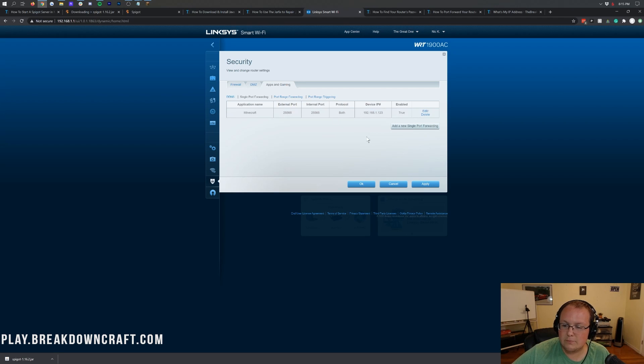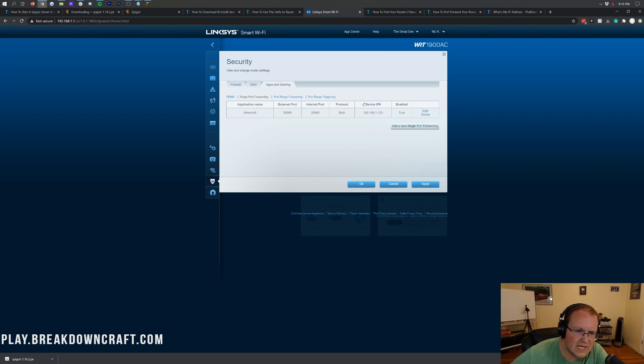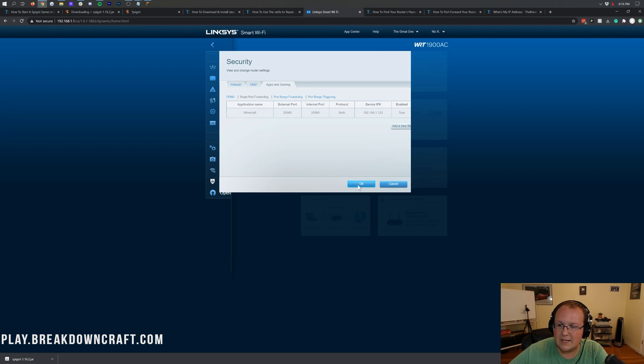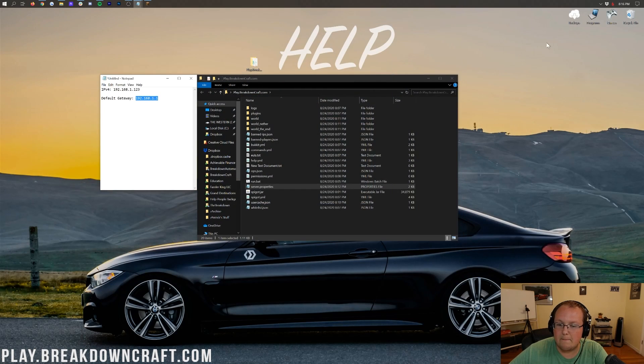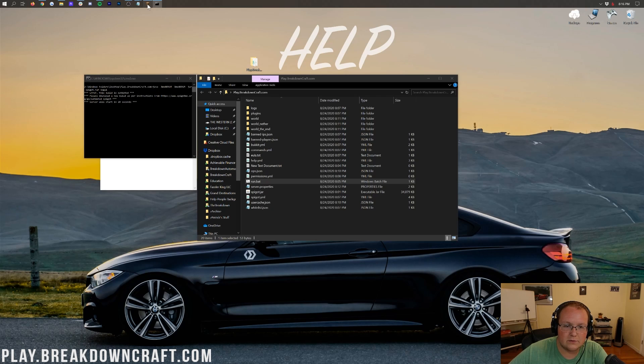Click Save — your port forward is done. Everyone who wants their friends to join also needs their external public IP address. To find that, go to the link in the description — it shows your public IP along with your region, city, latitude, and longitude, which is why it's important to keep it safe. Copy your public IP, come back to the router if needed, paste it in, click Apply, then OK. Minimize the browser, start your server, and start up Minecraft.